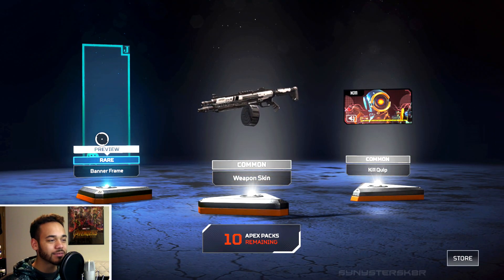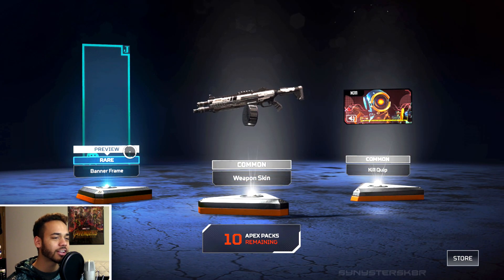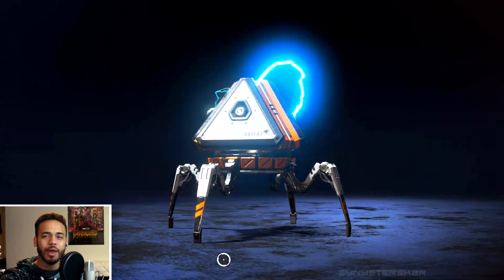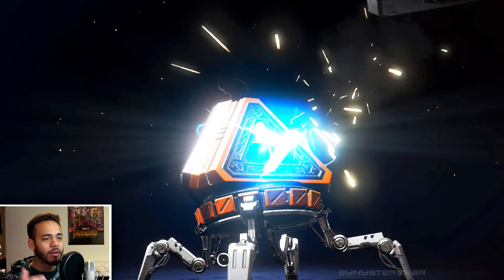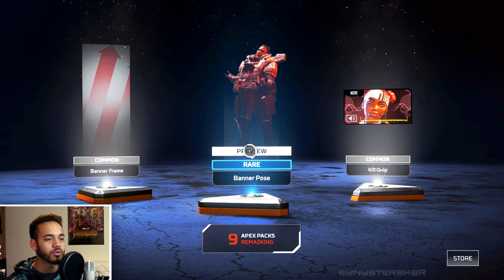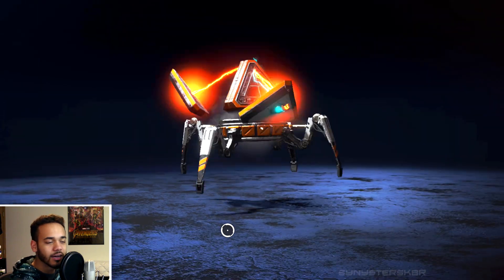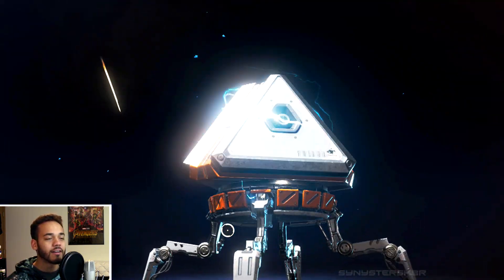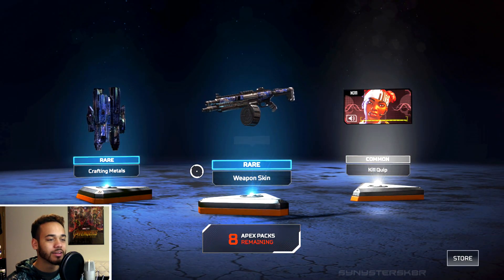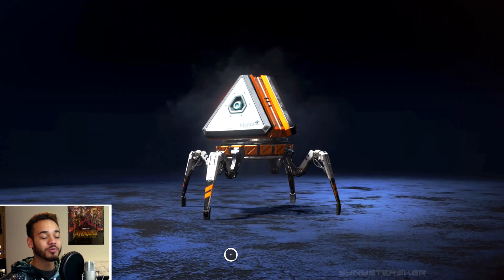We got an Apex banner frame — these are kind of like calling cards in this game. Common weapon skin, nothing too exciting there. But banners are really interactive and you can see them throughout the battle royale map. There's also a banner pose — you can customize your own banner and it shows up in games a lot. I've actually only opened one Apex Pack before this, so I was curious. Oh — an Icebreaker skin, kind of digital looking, and I got a legendary already — my first one — which is really cool!